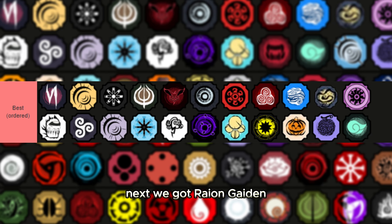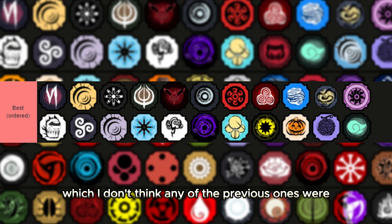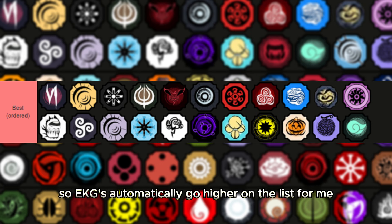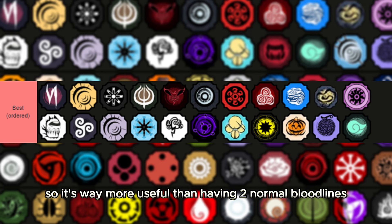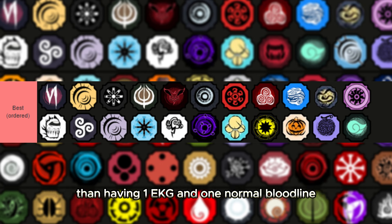Next we have Rayon Gaiden, which is actually an EKG. EKGs automatically rank higher for me because they can be equipped to element slots, making them way more useful than having two normal bloodlines. It has really good combo potential and a super op mode which you can use to do high damage.